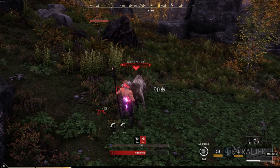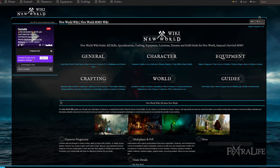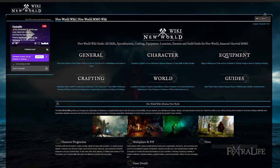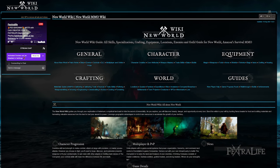Stay tuned for more weapon guides as we cover all 11 weapons for New World, and be sure to check out our New World Wiki if you have further questions, or drop by the Twitch channel where I'll be streaming at launch. What do you guys think of the Fire Staff? Is it something you want to play? What other weapons do you like to pair it with? Let us know in the comments below.